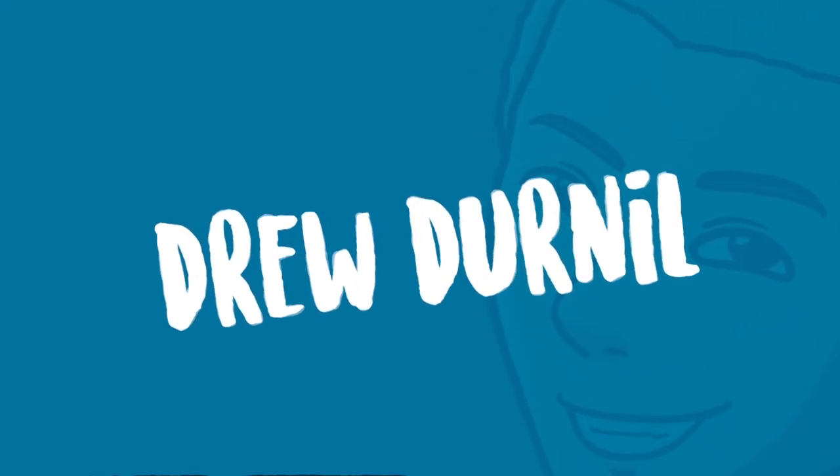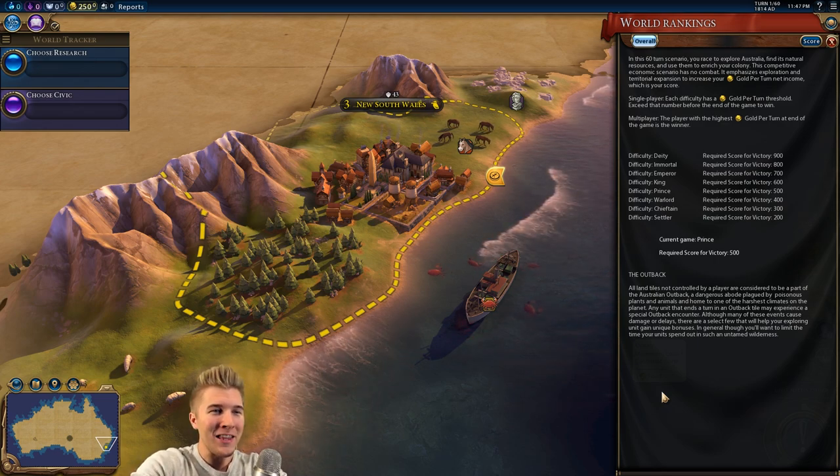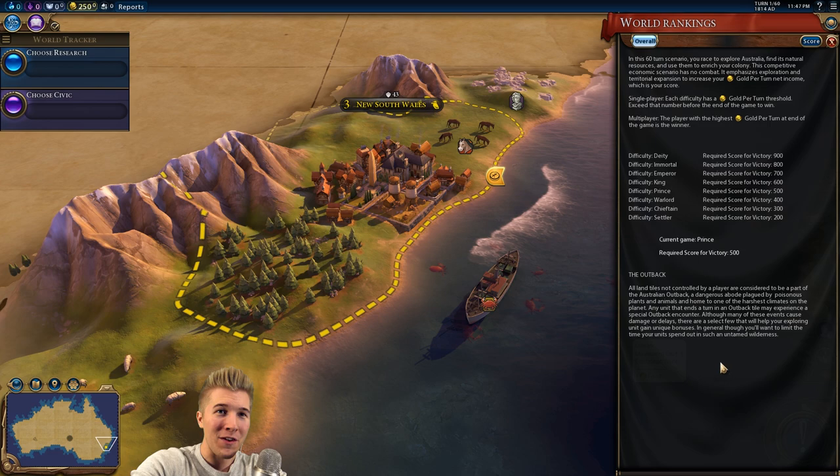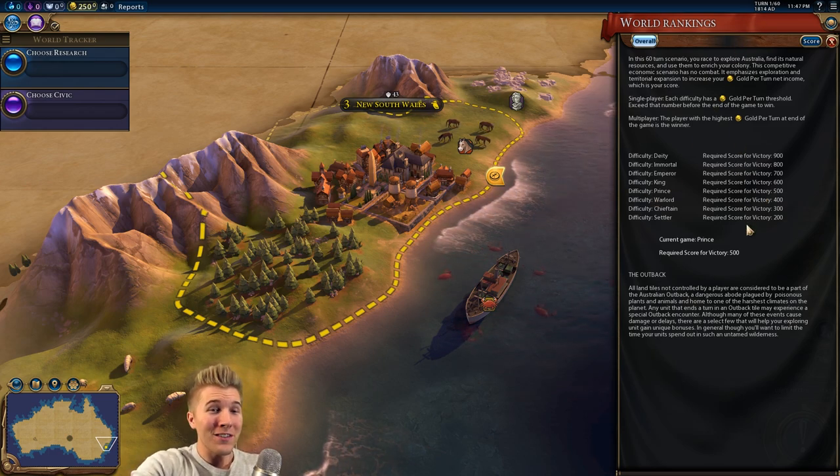Throw out just about everything you thought you knew about Civilization 6 when it comes to this Australian scenario, because this really turns the game upside down. I really wanted to show off the scenario because it is unlike any experience I've had in the base game. Here are the victory conditions on the right-hand side: it is our job to make 500 gold per turn on Prince difficulty in 60 turns. So this is a hard scenario.